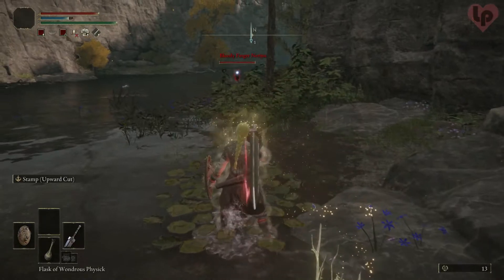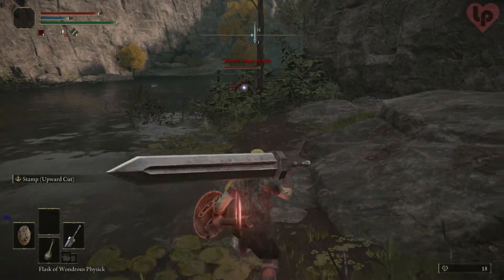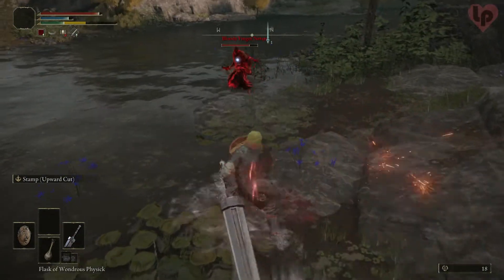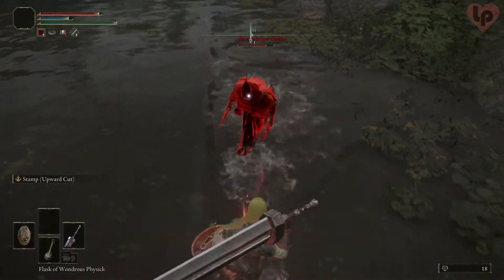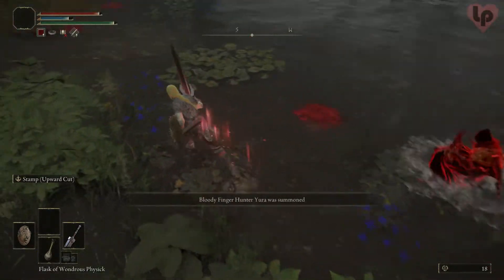When fighting Narius, try to keep away from his ranged attack because if it lands you'll get a lot of bleed build up. If you're a low level and you keep getting killed by him, just run around and avoid his attacks until Bloody Finger Hunter Yura gets summoned.